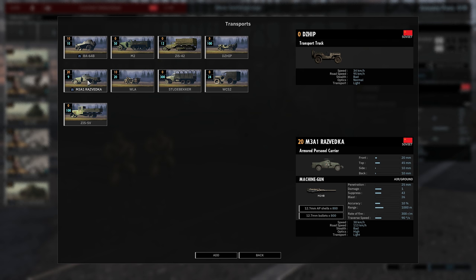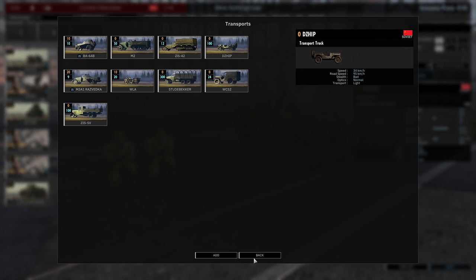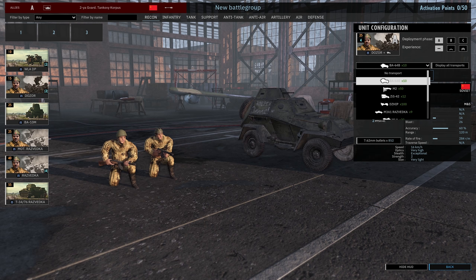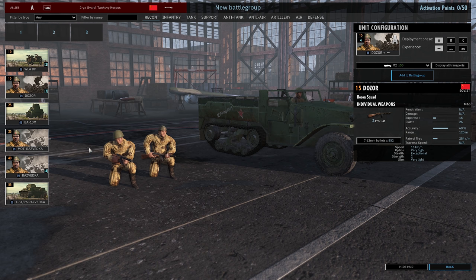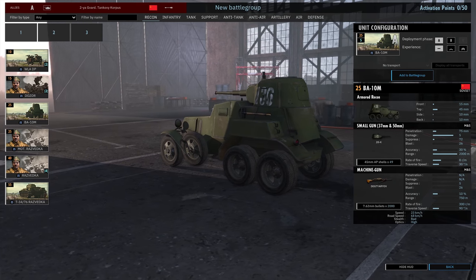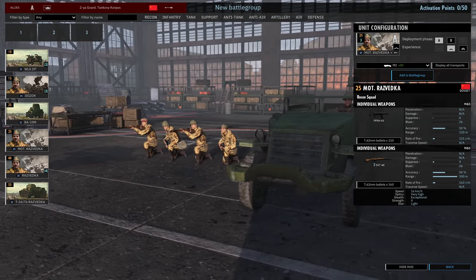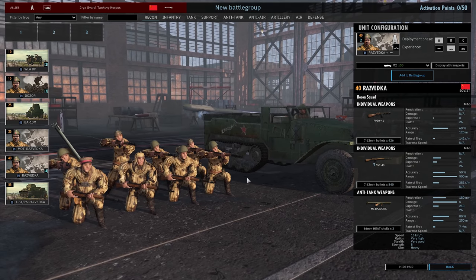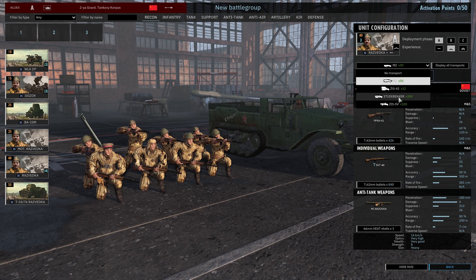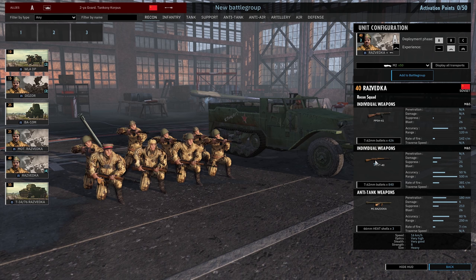The Razvedka transport actually has high optics, meaning you can get not only a two-man recon team but also a high-optic armored car with a .50 cal for 35 points — 20 more than the base unit. Then we have the BA-10 armored car armed with a 37mm gun, the motorized Razvedka, and a Razvedka with a bazooka. You can get four of these squads at 40 points for just a squad. They have semi-automatic weapons going up against Kar 98s, but you do have that bazooka, which makes them great for ambushing an early German push on a main road.